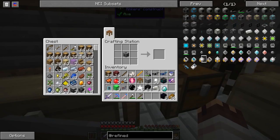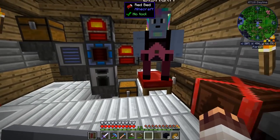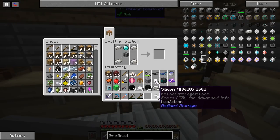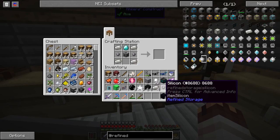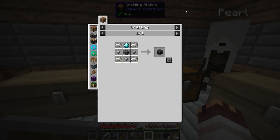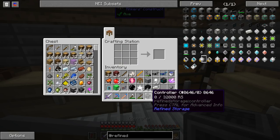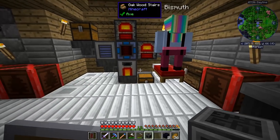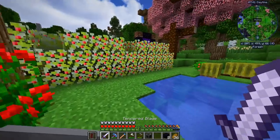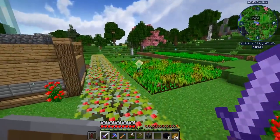Oh my gosh, so noisy — so ridiculously noisy. But okay, there we go, with that and also silicon. Is this a weapon? No, that's a storage device. And what's the last thing? Oh yeah — actually three silicon. Of course. So here's the controller. I don't think I can do anything with just a controller for now.